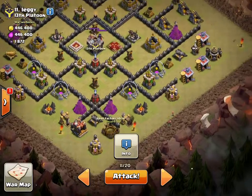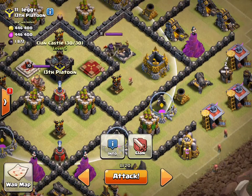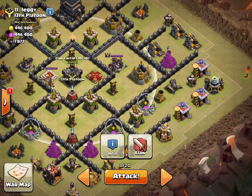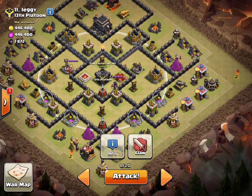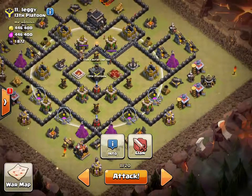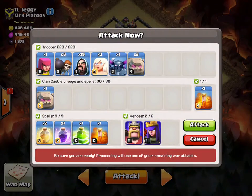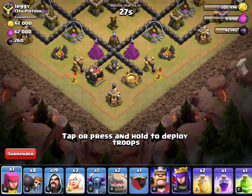I'll be starting my Go Wipe on this side. I have a Jump spell to break into the center, a bunch of Wall Breakers, and I want to take out their Queen with my kill squad — I have a Rage spell for that. The one problem is the Clan Castle is right in the middle, so it'll be hard to lure out. My army is three Golems including Clan Castle golem, one PEKKA, three Healers for Queen Walk, 19 Wizards, eight Wall Breakers, one Archer, two Poisons for the Clan Castle, one Jump, one Rage, and two Heals.